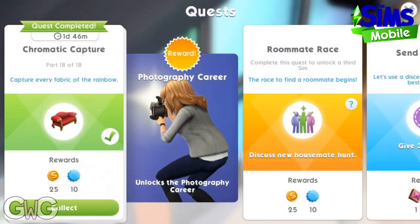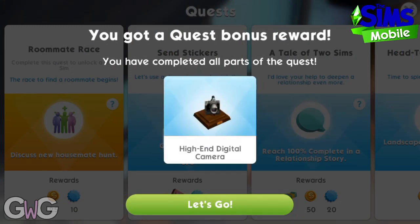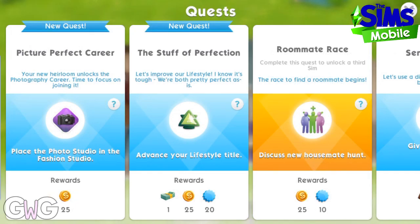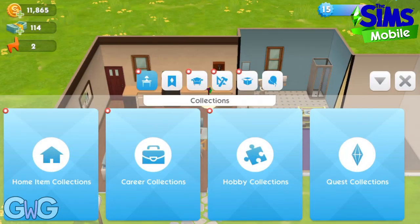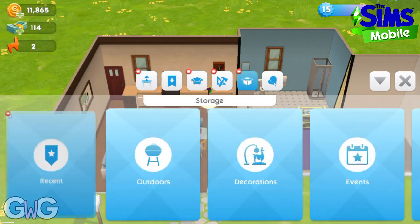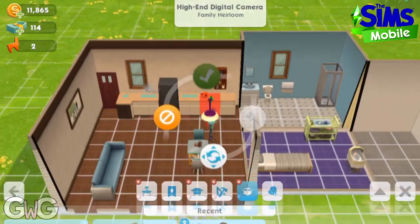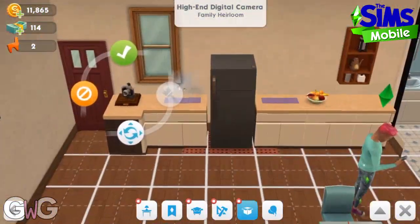Make sure you go back to the quests and click collect to complete the quest and collect your reward, which is a high-end digital camera heirloom. There's also a new quest to place the Photo Studio in the Fashion Studio. We're going to place the heirloom first — you can find that in storage under the recent tab. There you'll see the high-end digital camera, so let's place this. Once placed, you'll be able to find the items you need at the Fashion Studio.